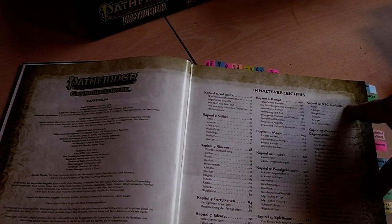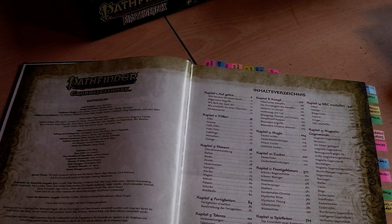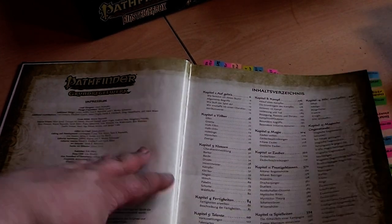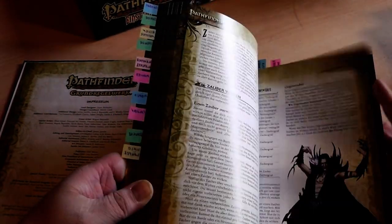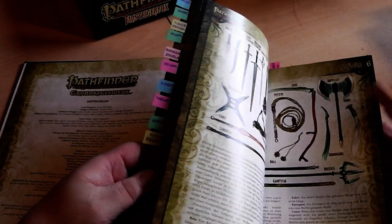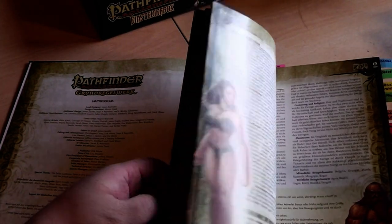All the stuff you saw in the starter box set is here but way more sophisticated — they go way more in depth. Then there's how to create NPC characters, and a big chapter over 100 pages long about magical items, special skills, special conditions, and so on.